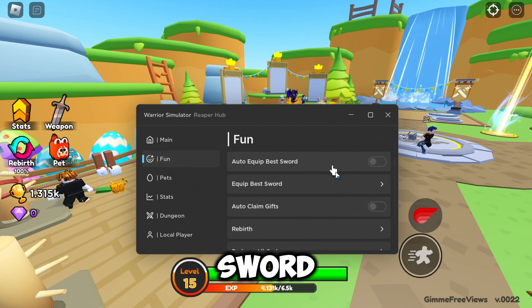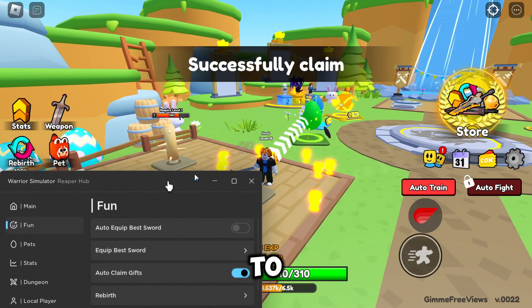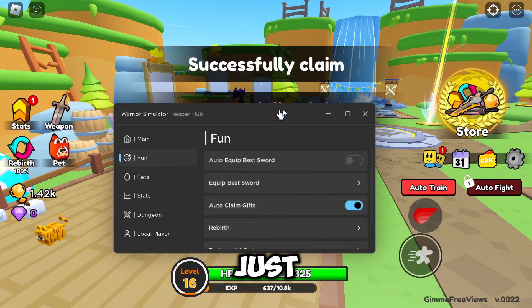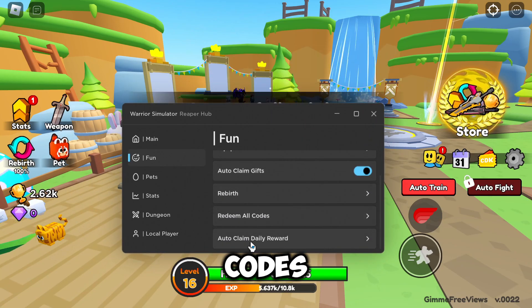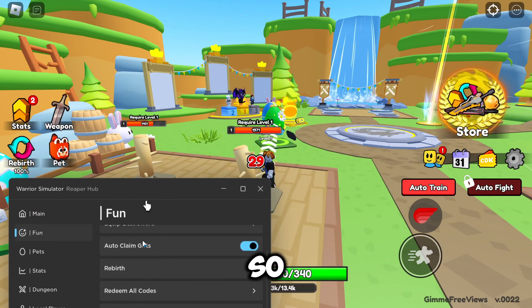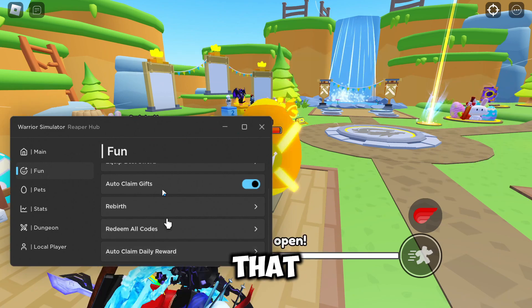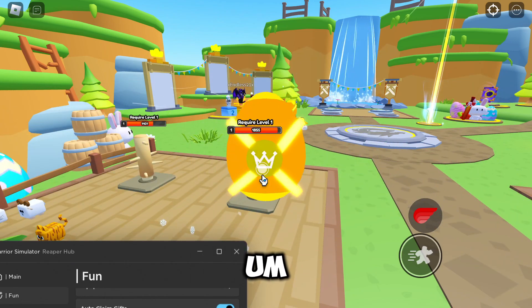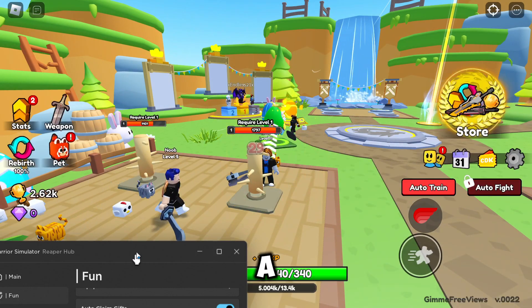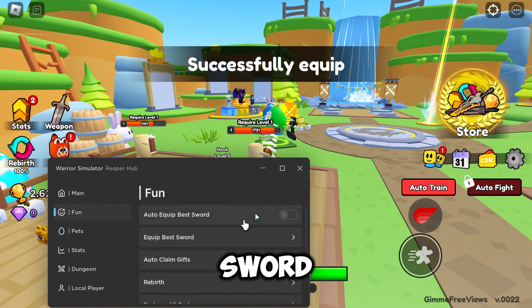In the Fun tab we've got Auto Equip Best Sword, Equip Best Sword Once, Auto Claim Gifts — which is a handy one so you don't have to manually claim them — then Rebirth, Redeem All Codes, and Auto Claim Daily Reward. We'll go ahead and redeem codes, which I've already used in the previous video. Then we claim the daily reward and we got a pet — a Legendary Tiger.